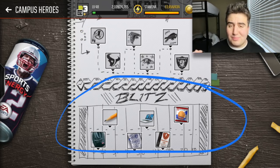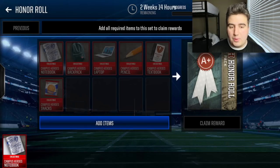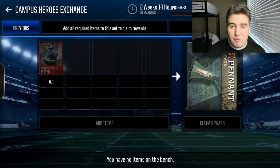Number two for day one: complete all the blitz events. After completing each blitz event, you get one pennant for each, so you'll get six pennants. Then trade in all the blitz event items — the pencil, snacks, notebook, whatever — and you're going to get 15 pennants and a 100 overall honor roll player. Now, since this is to get the 120, you're going to trade in that 100 overall for 15 more pennants. By doing those first four steps, you will have 76 pennants total just from the live events.